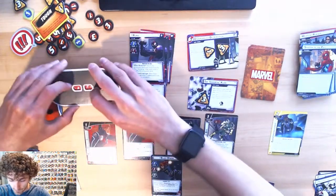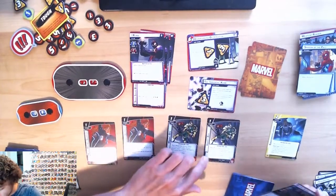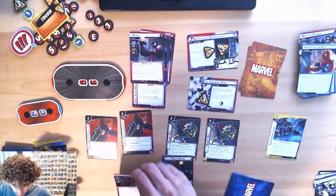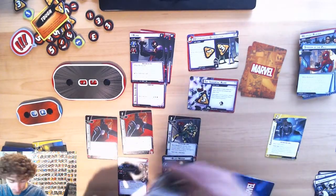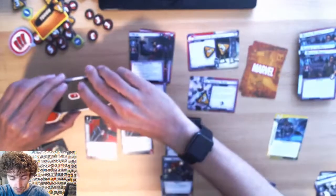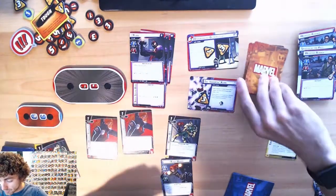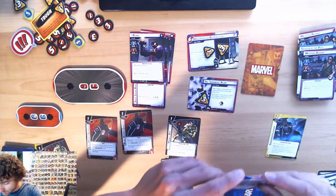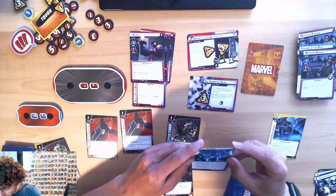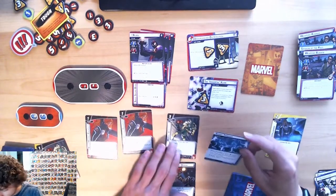Then I have to reveal a new treachery — it's a minion. After this card is revealed you must reveal another. However, I'll use Widow's Bite to take out the Weapons Runner. I do deal a damage to Claw, but it is an attack so it Retaliates against me. So I've got to reveal another card — treachery: discard cards from the encounter deck, the villain heals one damage for each boost icon discarded this way, and I can't stop it.